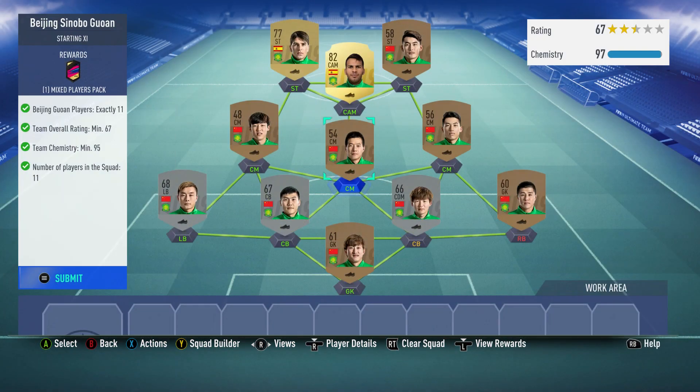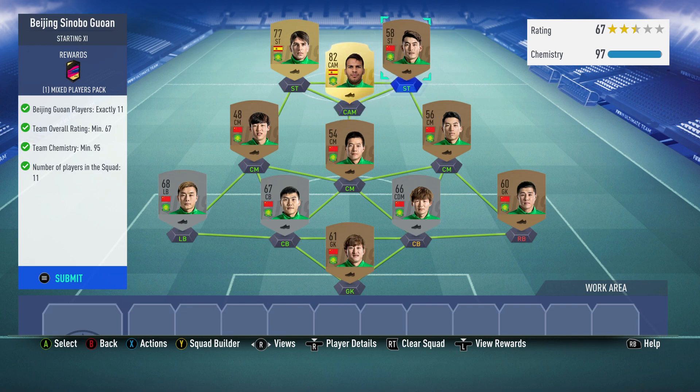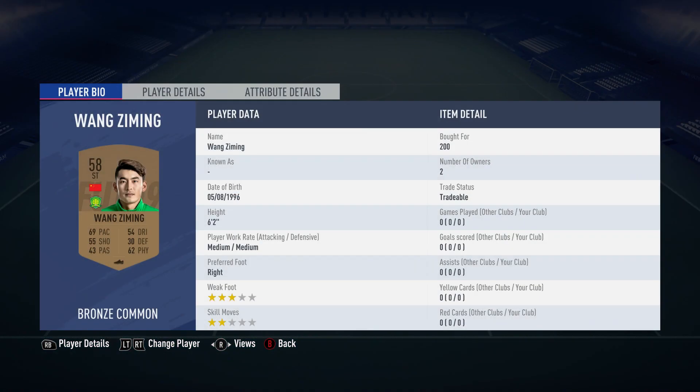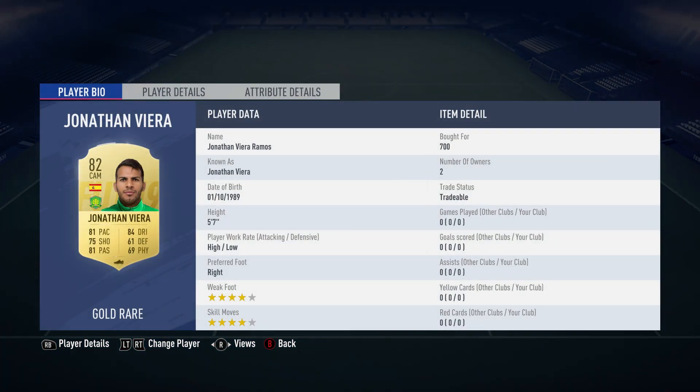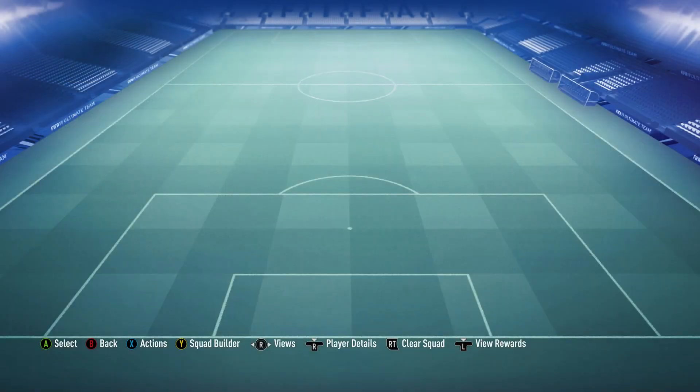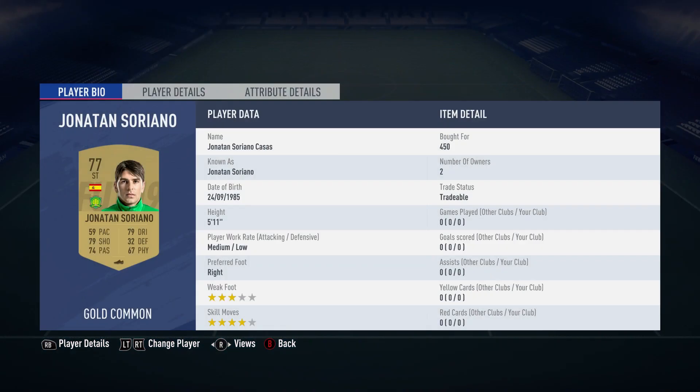The centre mid in the middle is Lu Peng bought for 350. The one on the left is Lui Guobo bought for 350. The striker on the right is Wang Ziming bought for 200. The centre attacking midfield is Jonathan Vieira Ramos bought for 700 — he is Spanish, not Chinese. The other striker is Jonathan Soriano Casas bought for 450 and he is also Spanish, not Chinese.